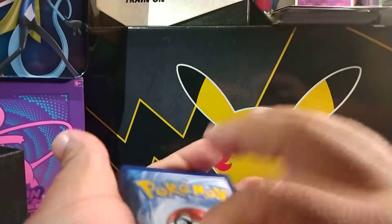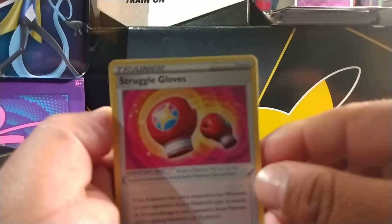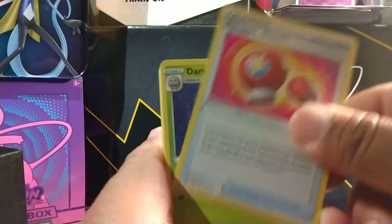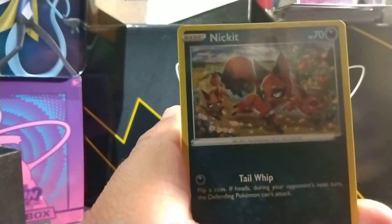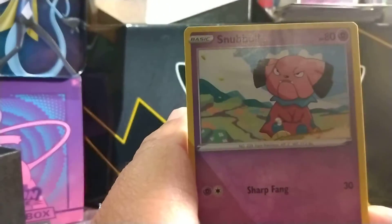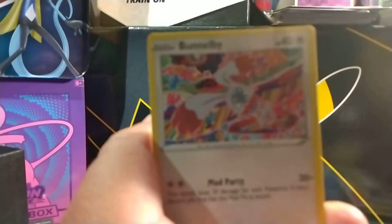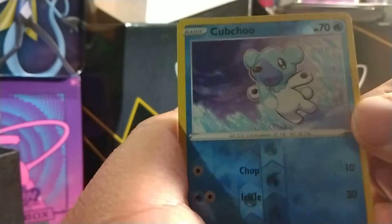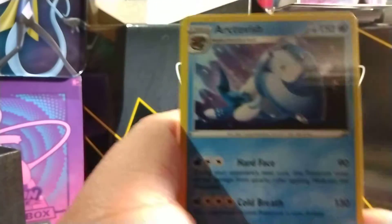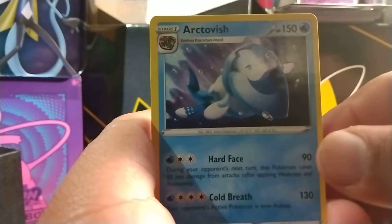Let's go ahead and guess this one — psychic. Ooh, water. Okay. So we got those Struggle Gloves, we got Dartrix, we got the Dene, we got Nickit, we got Bounsweet, we got Snubbull, we got that Milcery, we got that Bunnelby. We got Cubchoo as the Reverse, and Arrokuda as the non-holo.